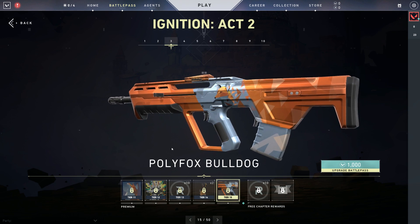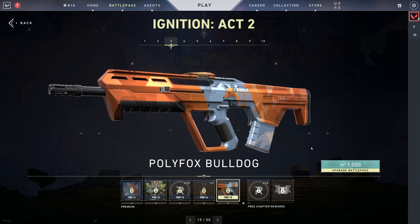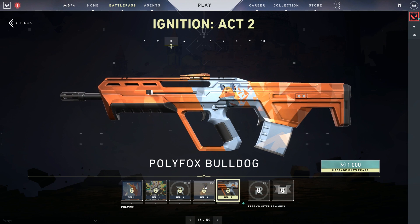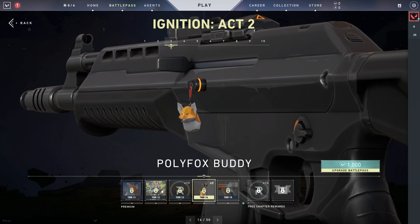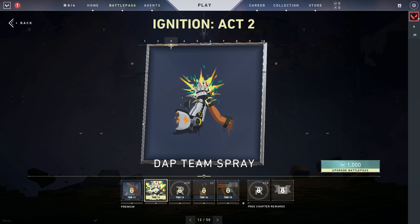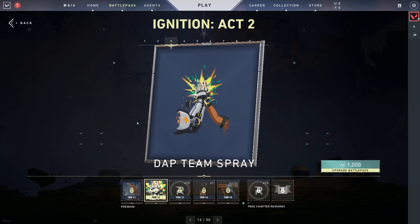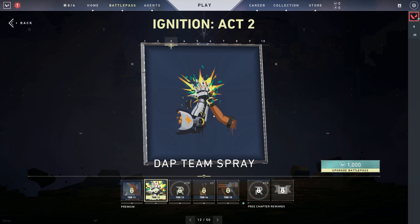And all the Polly Fox stuff is relatively close together in the tiers, which I think is a really cool move. Wait, what was tier 12? Did we look at that? I've been so distracted by the Polly Fox stuff. There's sort of just like a player interaction spray showing Raze and Breach giving a nice high five. She's strong enough that she's breaking off parts of his arm — fun little storytelling in that.